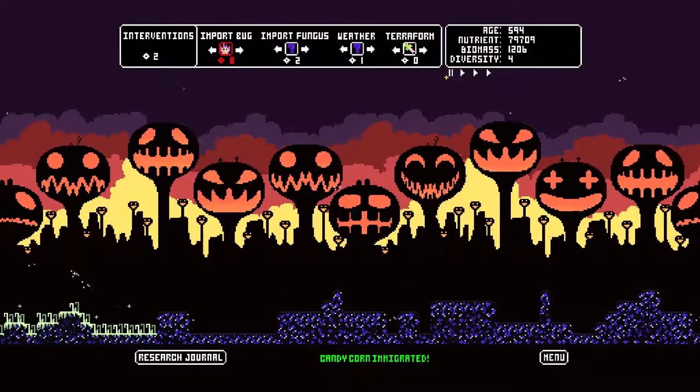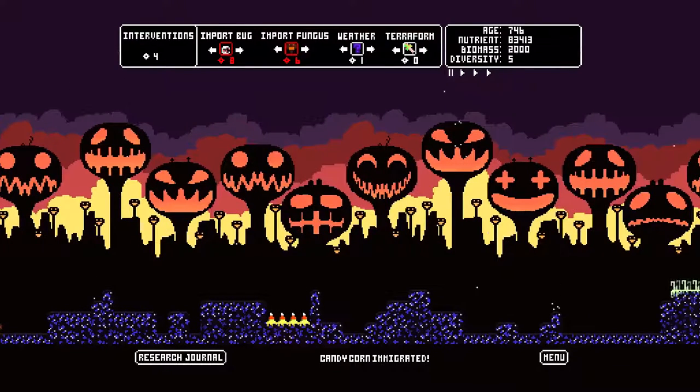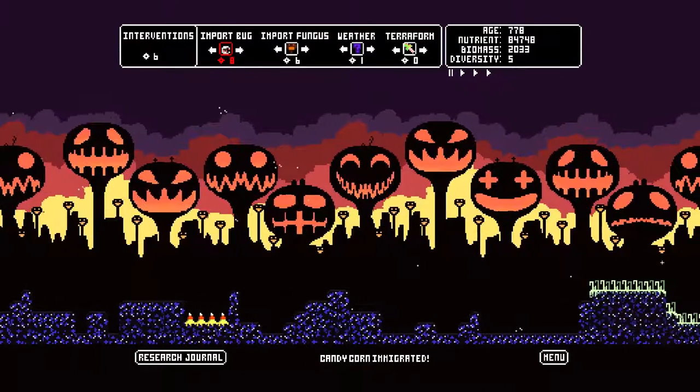Let's try that again. Candy corn — everyone hates candy corn, but it's better than noose vine. Noose vine is just super common and really hard to kill. My favorite is the one that grows up to be one of these little pumpkin things — look at how happy they are, they're so cute. Oh, a wisp!